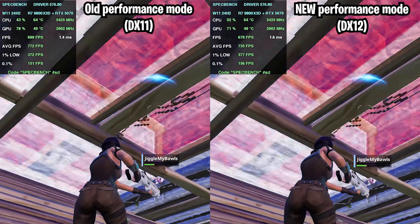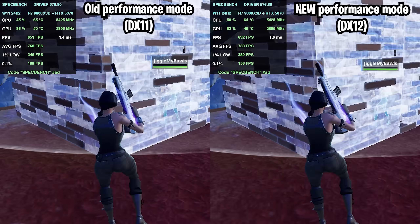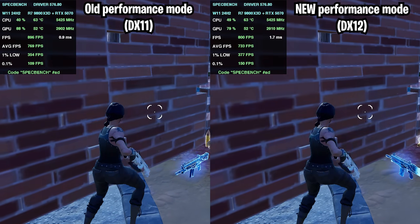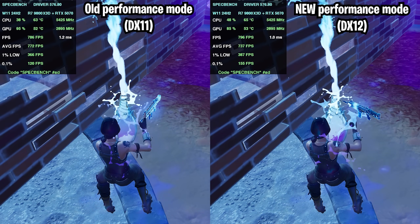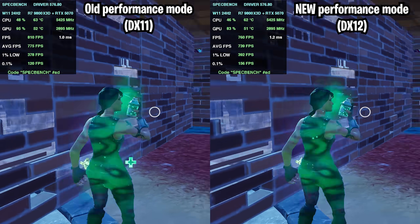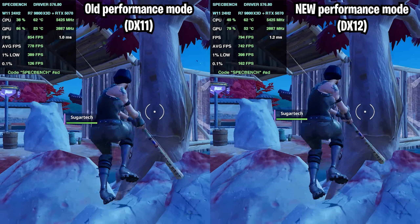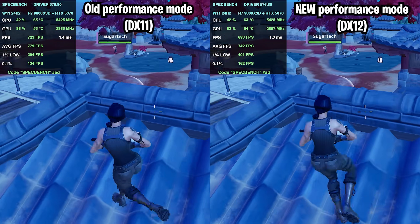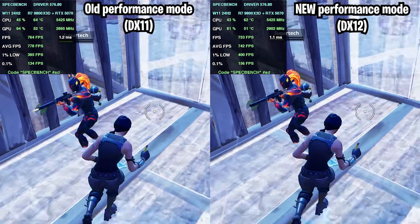I plan to test this with an AMD card in the near future once I can pick up one of the newer cards. Let me know in the comments if you're on AMD or Nvidia, and whether you've noticed a drastic difference between the new and old performance mode since today's season launch. My verdict is that for an Nvidia card, there's not much of a difference between the two. The old mode may have had slightly better 1% and 0.1% lows in some footage, but keep in mind this DX12 performance mode just launched today, so there could be bugs. I'd imagine it will improve over the next few months, and it might be better to compare once the new rendering mode has been out for a while and any issues are fixed.